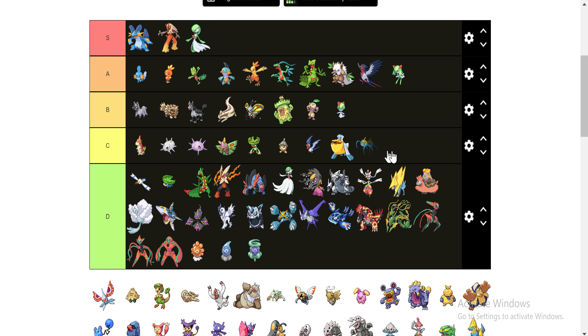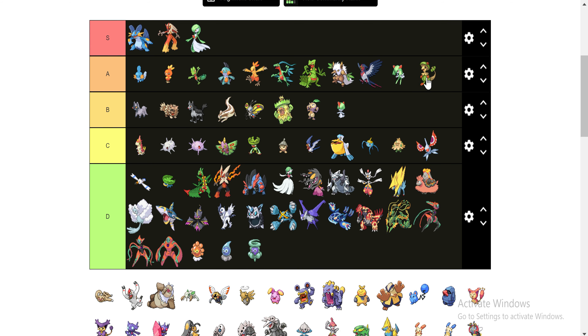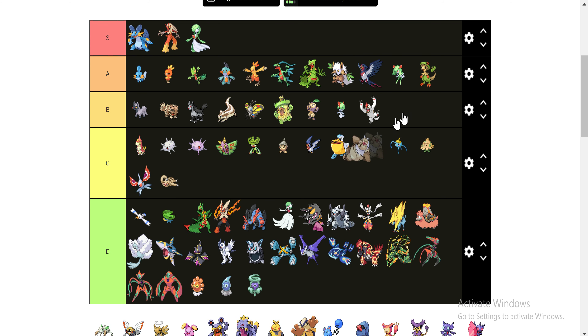I'm throwing Skiddo here in the C category, and his evolution in the C category as well — never used it, so I can't really speak to it. This guy's going in the C, but then his evolution is going up here in the A. The Grass Fighting type is a really good diverse type. I just overlooked it, honestly. These guys are going to go how you would expect them to: C, B, A.